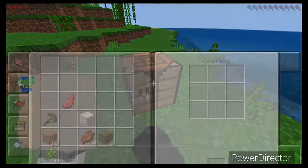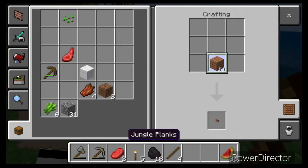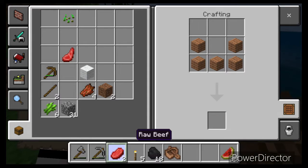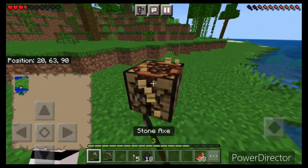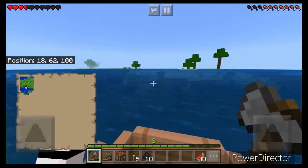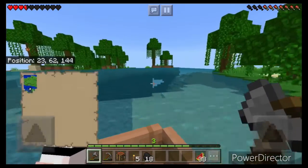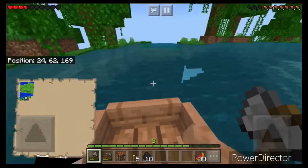I put down my crafting table because I'm going to make a boat. Why? Because I need a boat — there's water. I made a boat so I can travel across the sea because I spotted an island in the far distance. I was like, you know what, I'm going to head over there — I'm a man on a mission, find a new home. So I head over there because I don't like spawn; spawn kind of sucked. I head over in that general direction — you'll see.